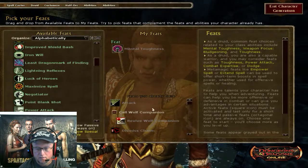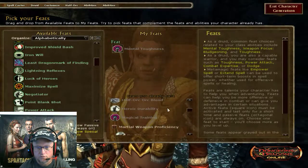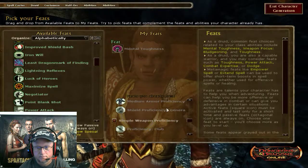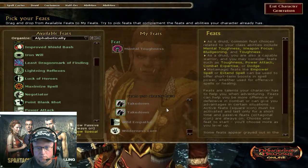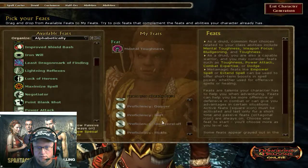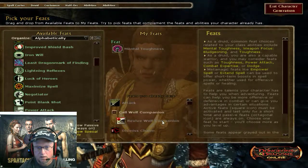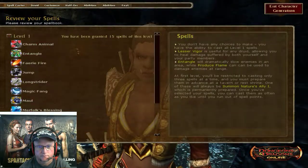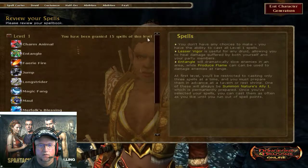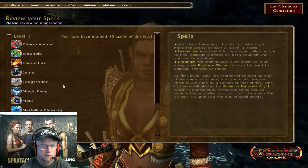And then I get these abilities that are already given to me at level one, which are pretty good. I'll be in Medium Armor. It's good to take a look at these, just to let yourself know — if you're not familiar with the class — what you'll be getting and how you'll be playing your character.